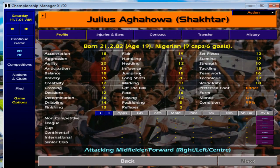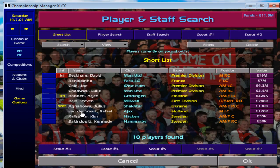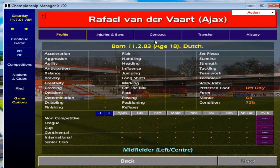Next is the legend Julius Aghahowa. Similar to Joe Cole, I like to play him as an attacking midfielder rather than a winger, but he is absolutely phenomenal on the wing as well. You can pretty much put this guy anywhere you want. If you want to get the best out of him, attacking midfielder is definitely the way to go.